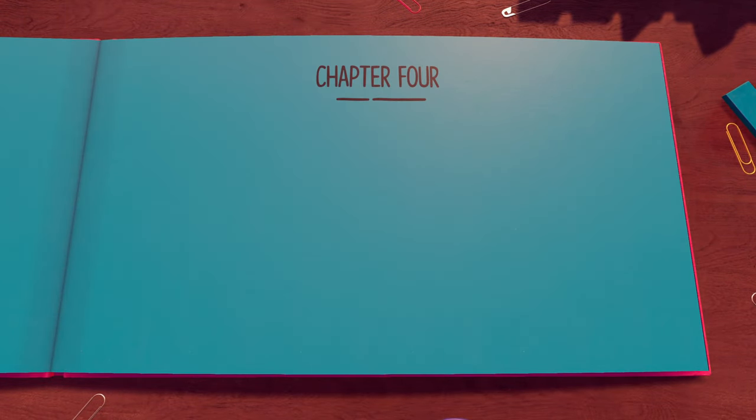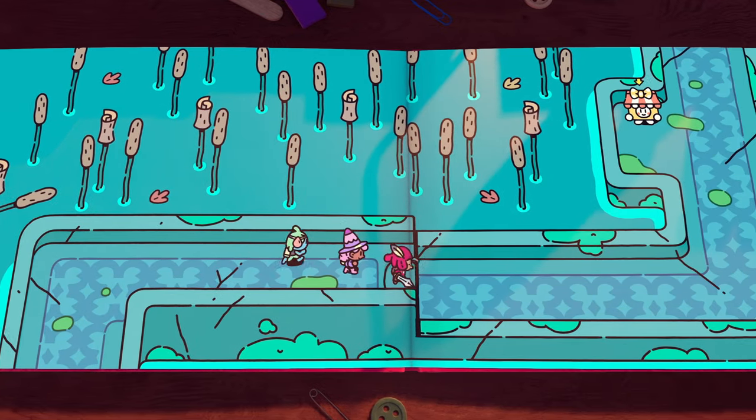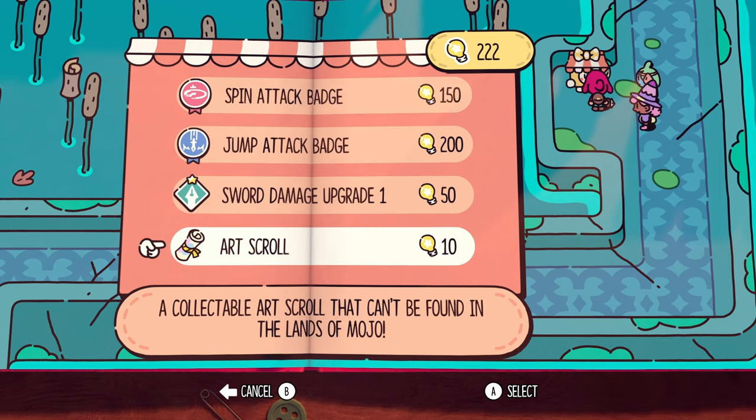Chapter 4: A Treacherous Trail. After you complete the bug puzzle, it'll bring you to this page. All you've got to do is run and follow the path, talk to Martina, and then buy the next scroll from her.